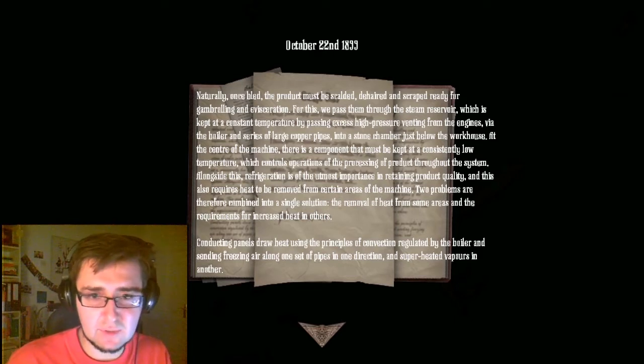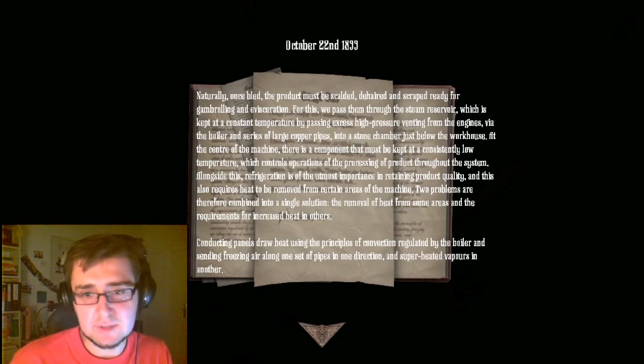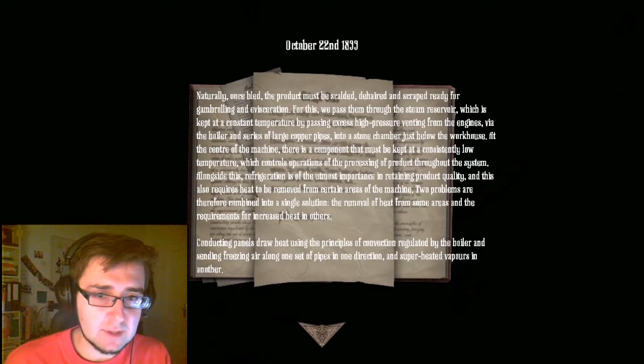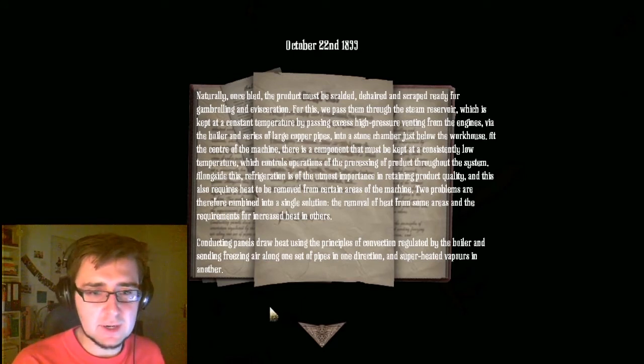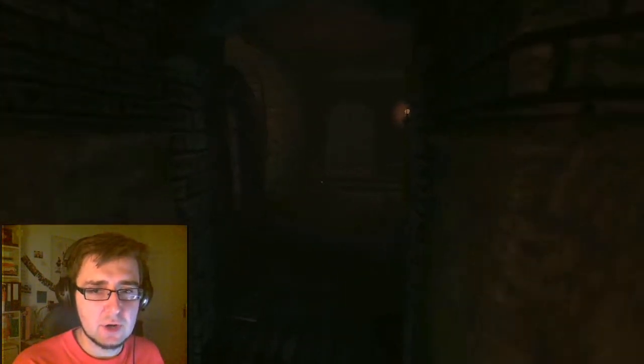Alongside this, refrigeration is of the utmost importance in retaining product quality, and this also requires heat to be removed from certain areas of the machine. Two problems are therefore combined into a single solution — the removal of heat from some areas and the requirements for increased heat in others. Conducting panels draw heat using the principle of convection, regulated by the boiler, sending freezing air along one set of pipes in one direction and superheating vapors in the other. Very technical solutions for these problems.